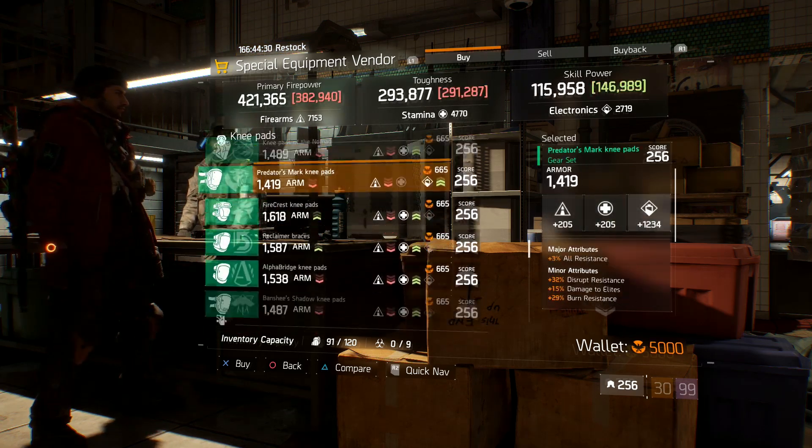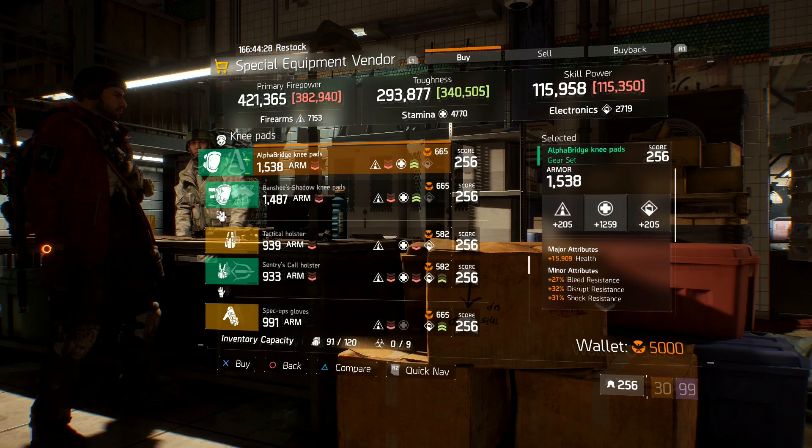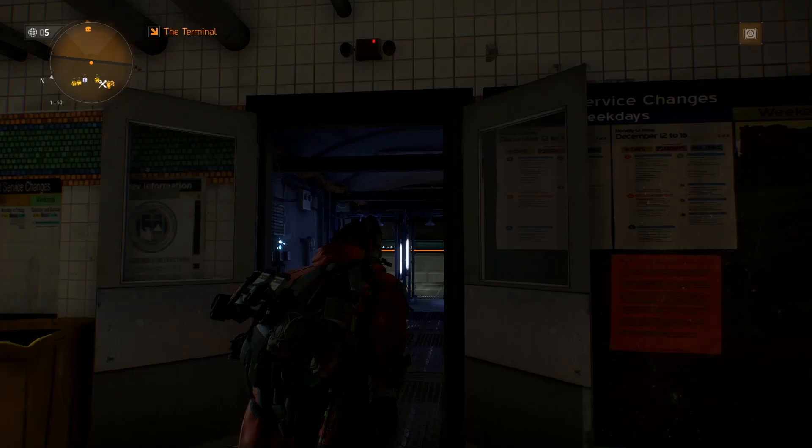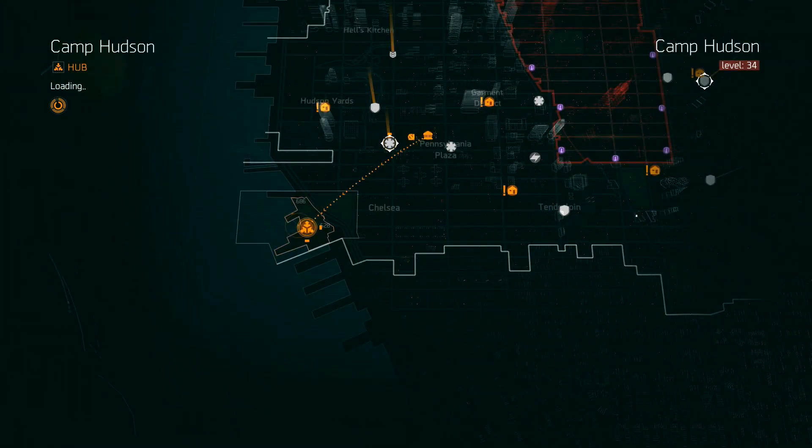Down in the knee pad section, you can find yourself a pair of Alpha Bridge knee pads rolled with 1538 armor, 1259 stamina, and 15,000 health. You can try and roll this exactly however you need it for your current Alpha Bridge build to try and perfect it. And of course, don't forget in update 1.8, you can tweak all the attributes to try and make this the ultimate god rolled version of knee pads for yourself.